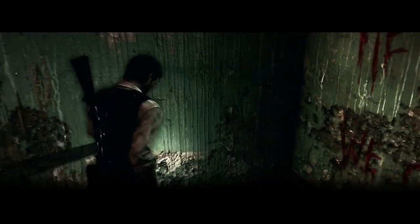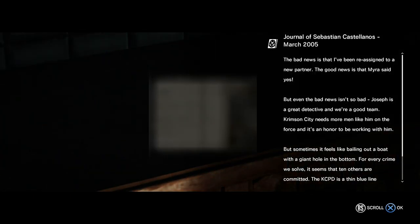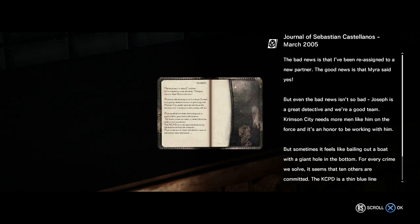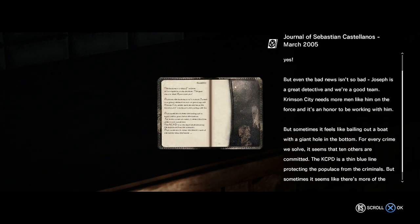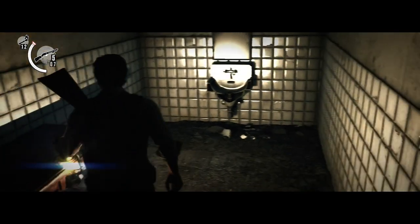Welcome back to The Evil Within. This is chapter number five and in this chapter there are 11 collectibles for us to pick up as well as three keys. We have a boss fight in this chapter which can be a little bit tricky and there's also a cutscene or a segment of the game where we will be providing cover for one of our teammates, which again can be a little bit of a tricky section. Plus this chapter is kind of long but I'll do my best to guide you through it.